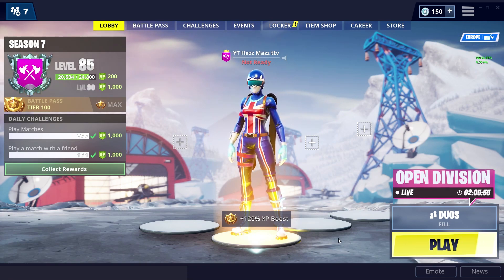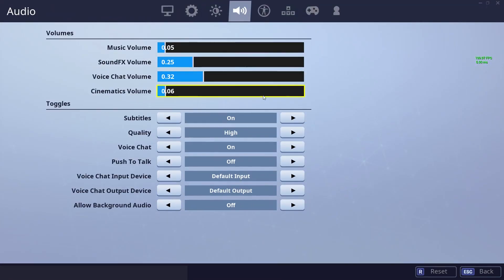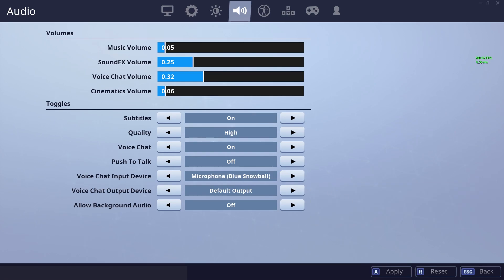And I'm going to get into the bit where you can hear them but you can't speak. So if you go to settings and you're having this problem, your voice chat input device — you want to set it to this and then click apply.